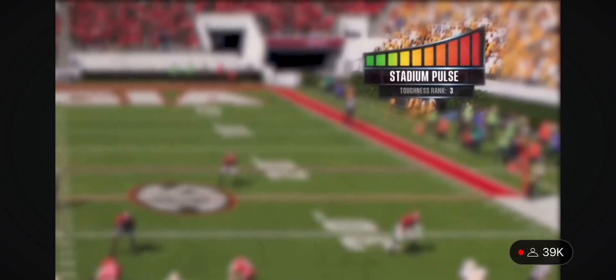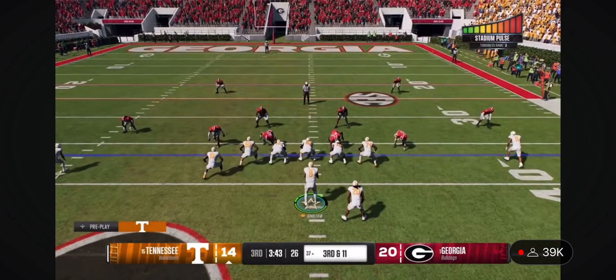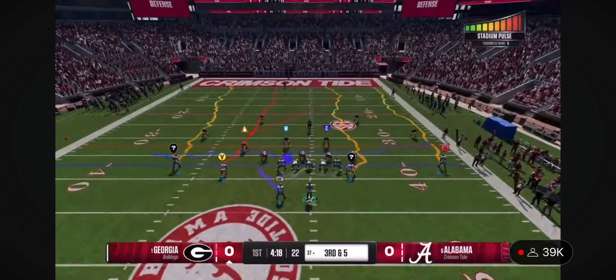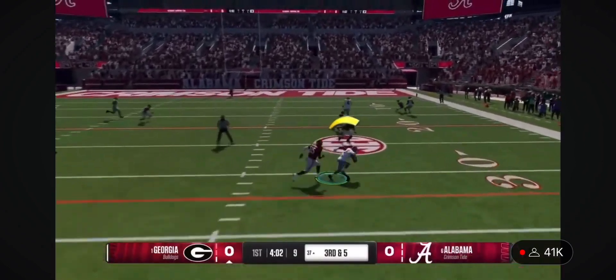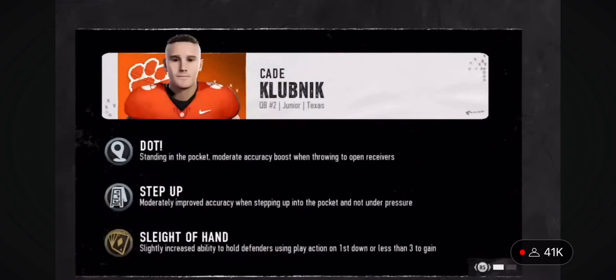Here you can see the stadium pulse meter is maxed out, but the visiting quarterback does not have the mental ability headstrong, which provides resistance to distractions. The visiting quarterback here does have headstrong active, so he can see the field more clearly and will be less prone to mistakes for this play. A player can have up to eight abilities and they can scale in effectiveness, providing situational advantages throughout a game.